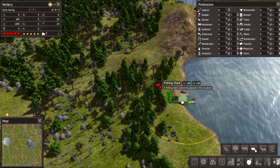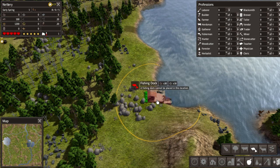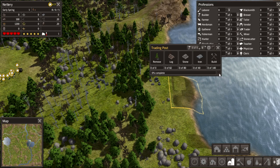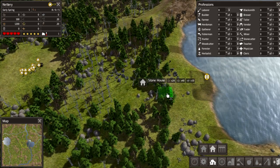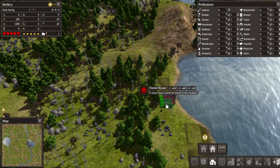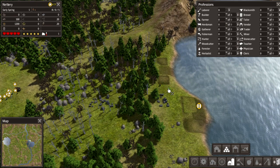First off we need some fishing - those fish will provide us with the food we need. I'm gonna put one here and one here. We're gonna put the trading post right here but pause it - we don't want to build it just yet. Then we need houses, so I'm gonna put a house next to the fishery.